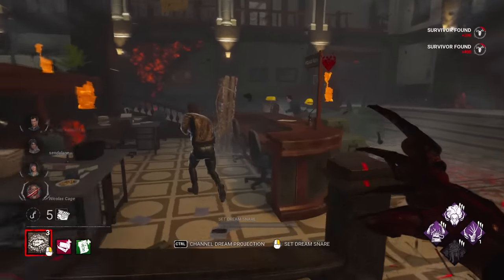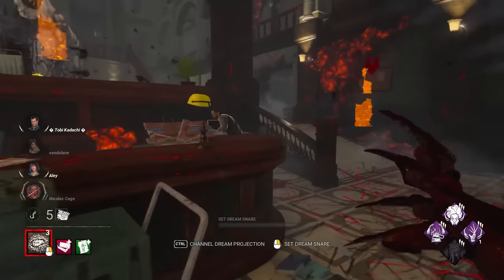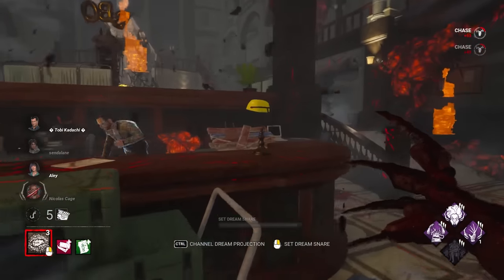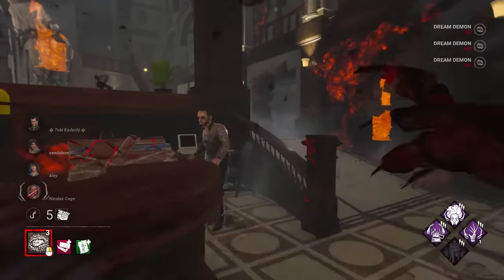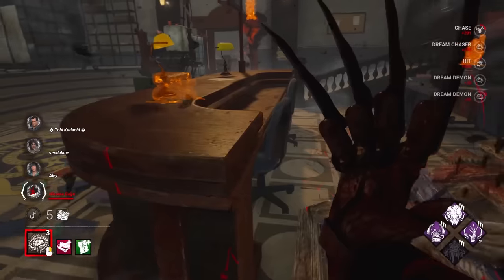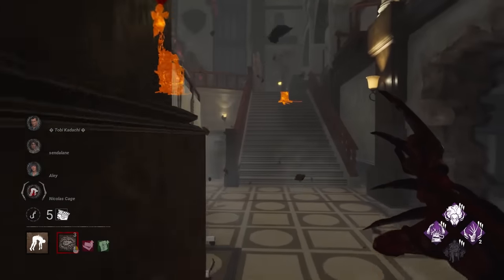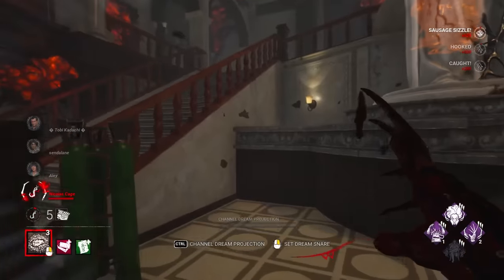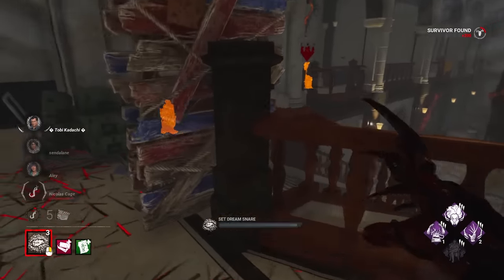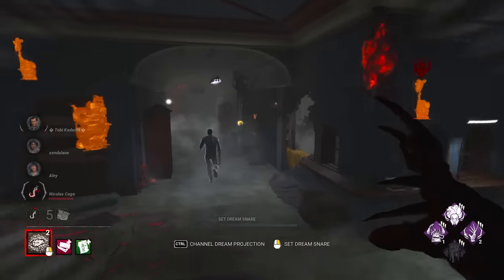He runs away, fair enough. So the exit gates now take 6 seconds longer to open — I'll try to get even more stacks so it takes them even longer. That starts us off with two Remember Me stacks, and it's also our first No Way Out stack. When we hook every individual survivor we gain one. I don't think these lot know what's coming for them in the endgame — four crazy perks.